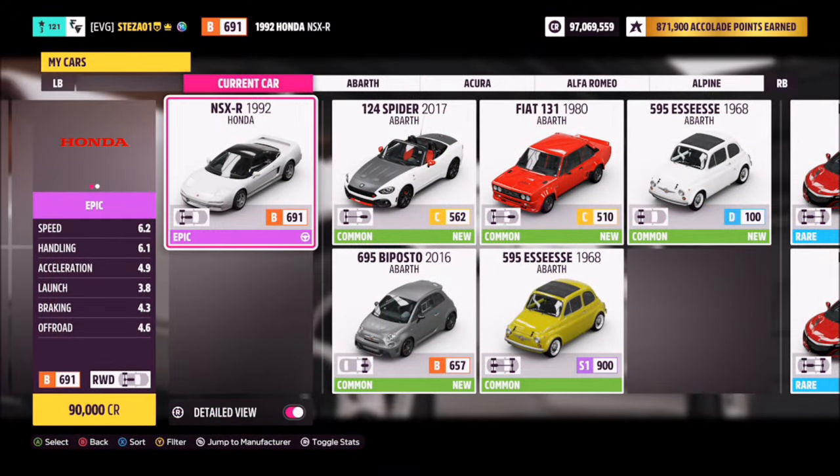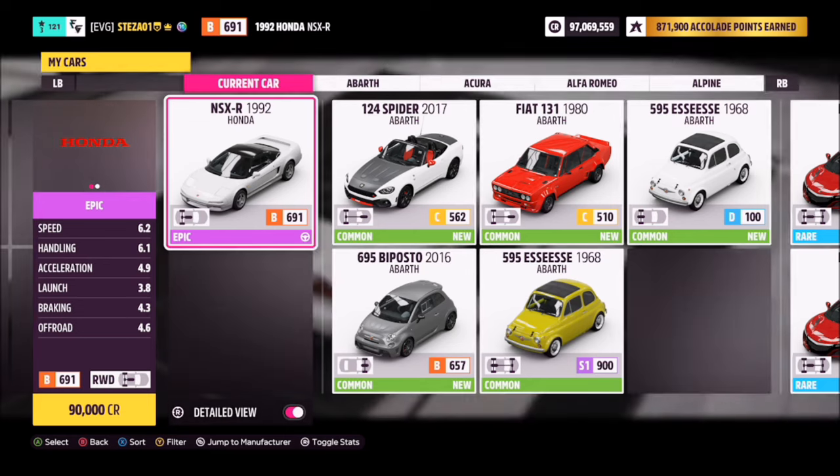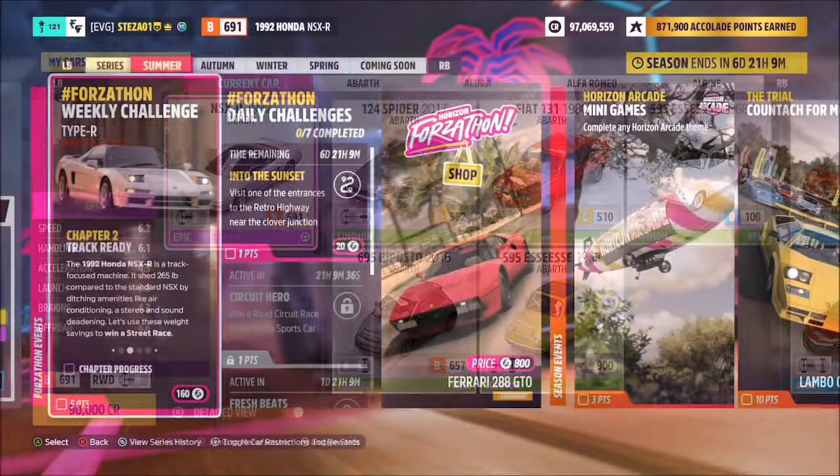This is the car in question — the '92 Honda NSX-R. It was setting back 90,000 credits from the auto show, or you might be able to get it cheaper in the auction house. You'll also notice I've not created a tune this time around, and I'll show you why in a minute.